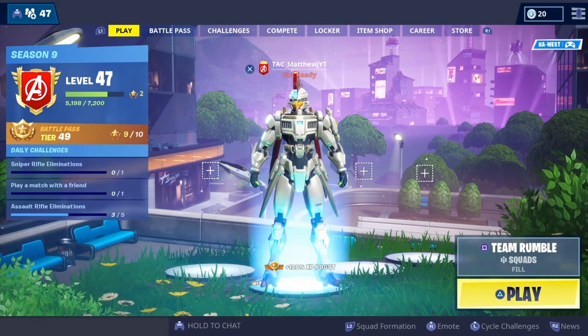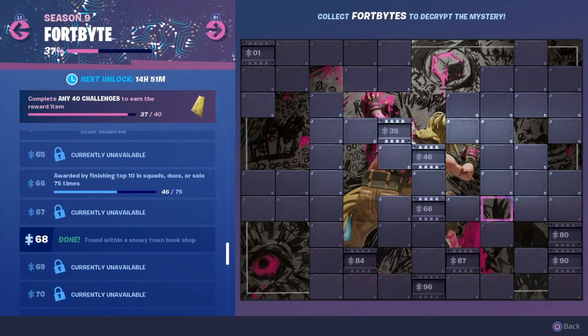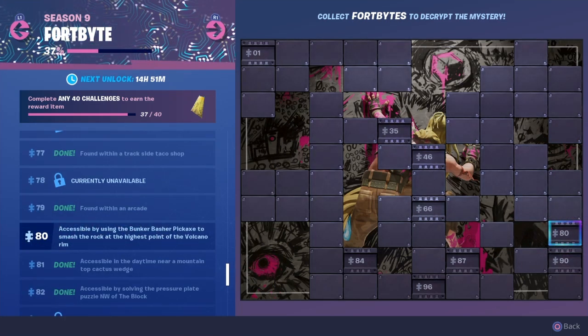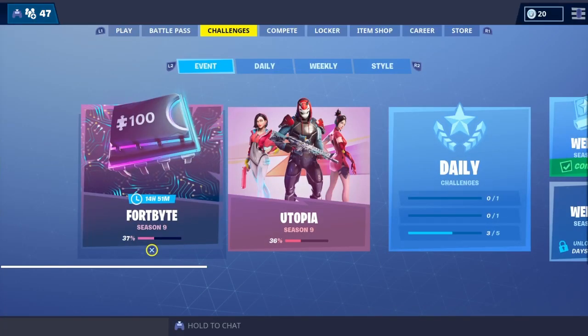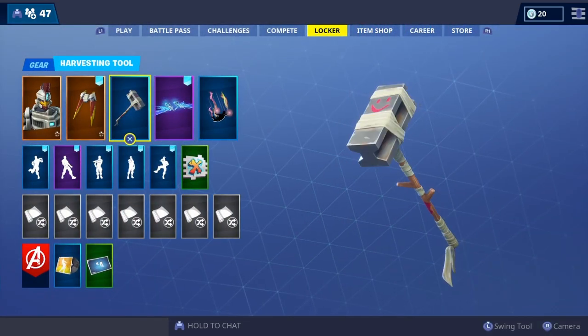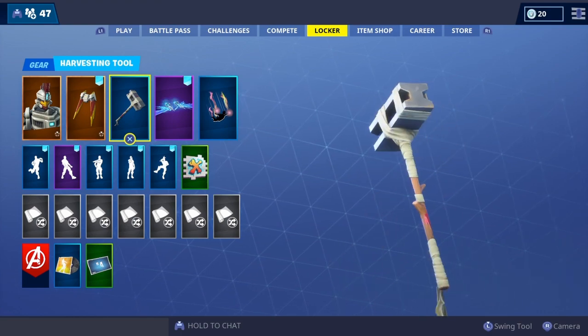This is Matthew Jam coming at you from Fortnite with another challenge in the FortBite series, which is going to be number 80. This one is accessible by using a Bump Gax to smash the rock at the highest point of the volcano rim. It is important that to do this challenge you will need this pickaxe equipped. Now it's time to go smash that rock and get our next FortBite.